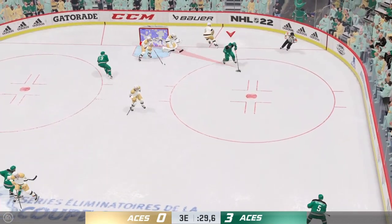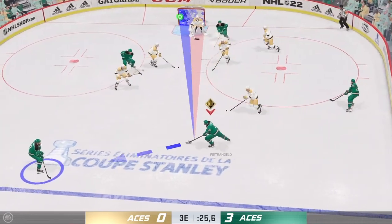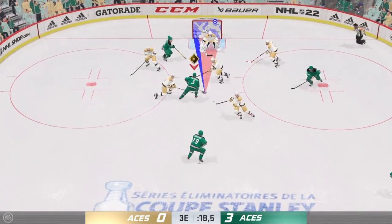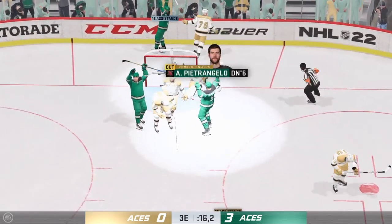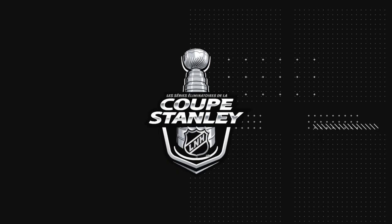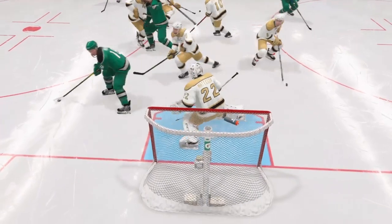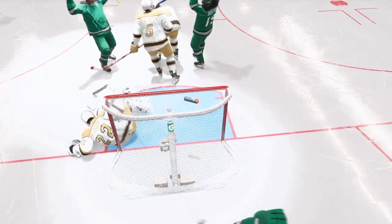The Aces' top line is so impressive most nights, but the way they're rolling here again tonight is unbelievable — nobody has an answer for this line. Driving right to the front and makes the save. Scott! Right on the doorstep — he pounces on the rebound and puts it home. Did the goalie bite hard on that? So much open room, the shooter just slides it into the net.